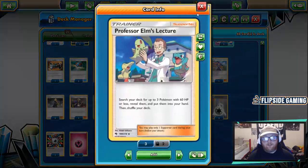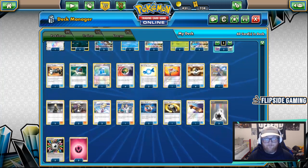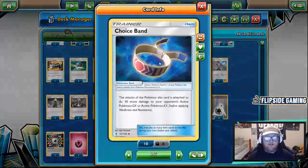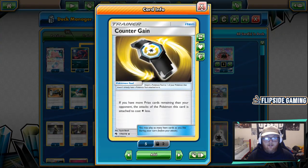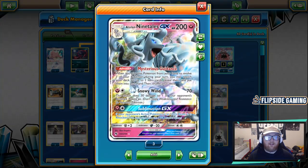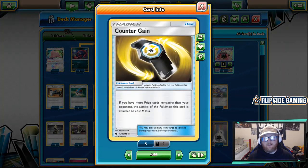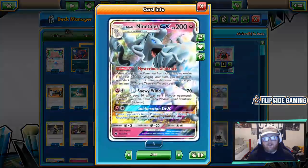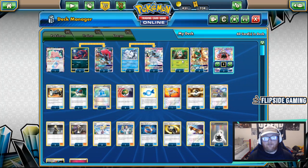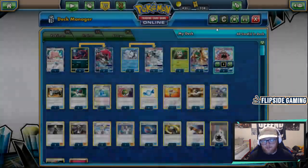Professor Elm's Lecture is a new Lost Thunder supporter — search your deck for up to three Pokemon with 60 HP or less, reveal them, and put them into your hand, which covers any basic we're playing aside from Tapu Lele GX. We're playing two Choice Band and one Counter Gain. Two Choice Band is usually enough since we can search things out with Alolan Ninetales and potentially get them back with Hollow Hunt. The one Counter Gain is usually fine — if you have more prize cards remaining than your opponent, the attack cost of the attached Pokemon is reduced by one Colorless. This is mainly used to attack with Snowy Wind or Sublimation GX for just a single energy. We're also playing one Escape Board, which is really great here: you can Mysterious Guidance it out and attach it to a Ralts, Zorua, or even a Vulpix in the active spot and retreat for free to get into your attacker, since all of our Stage 1s have more than one retreat cost.